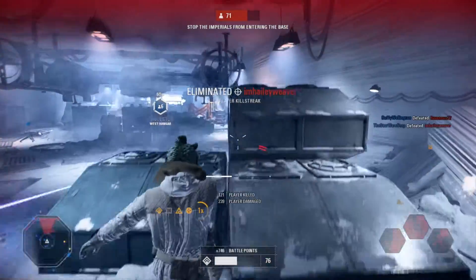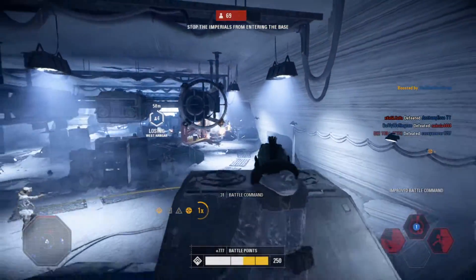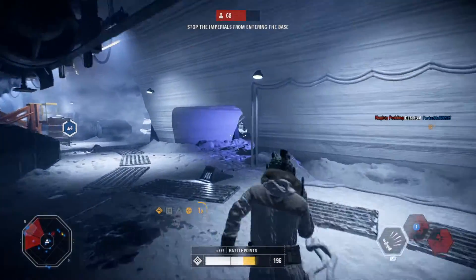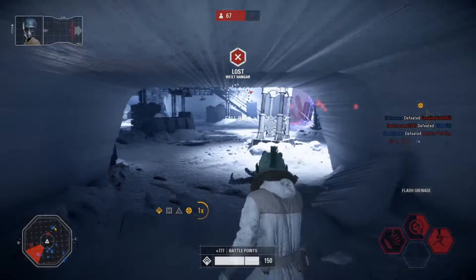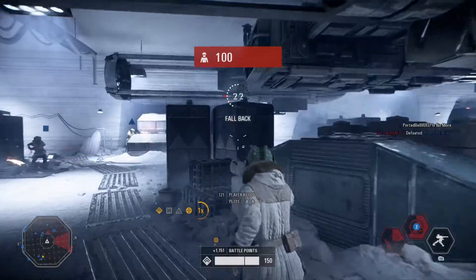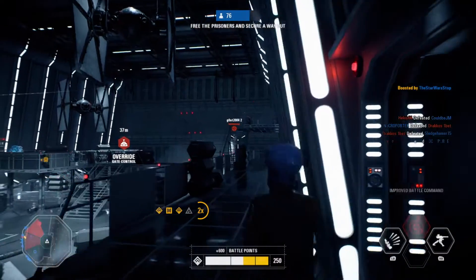I get most of my hero kills when using this gun. Look how fast I drop that Death Trooper, and then I go on to destroy Palpatine and Boss right after. You will really frustrate enemy heroes because it's so easy to run in, give yourself a health boost, blind them with your flash grenade, and then they're just easy work for your Blurb. I think the officer is really tailored for taking out enemy heroes in one of the most effective ways possible.